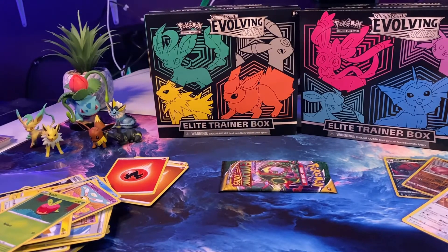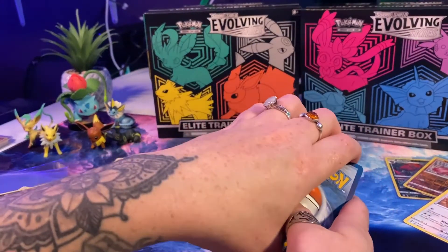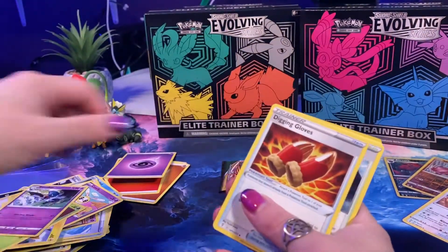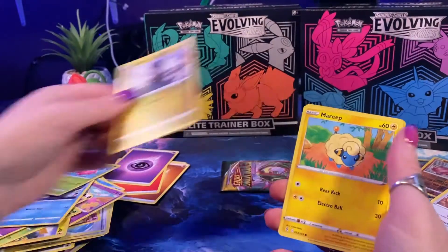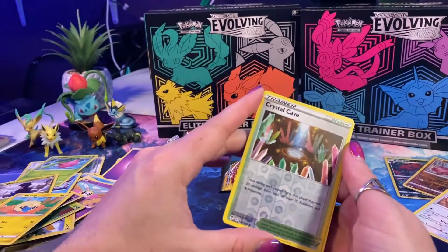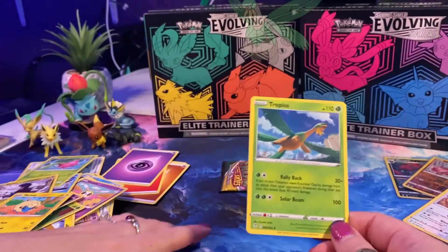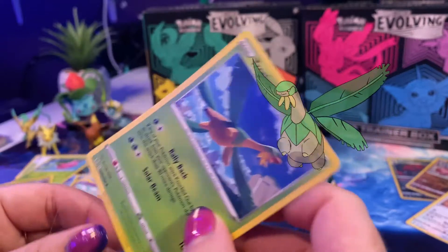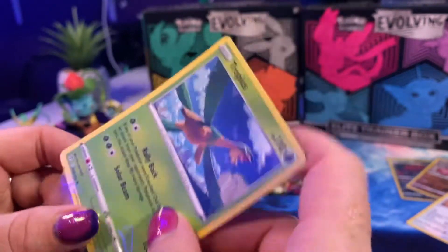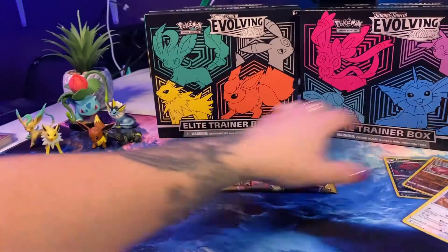We've got two more packs and we are jacked! Let's call Water — we got Psychic. Swoobat, Digging Gloves, Stormy Mountains, Zora Aura, Tentacool, Hoppip, Dino — love Dino — Mareep, Crystal Cave — that is so cool — and Tropius as the rare. Not a huge Tropius fan, but he goes in a sleeve. And Reverse Holo Crystal Cave. One more pack — I can't open it, going off camera.